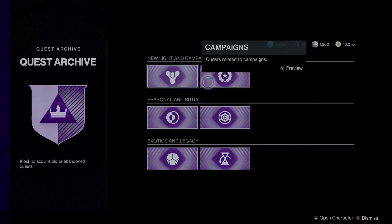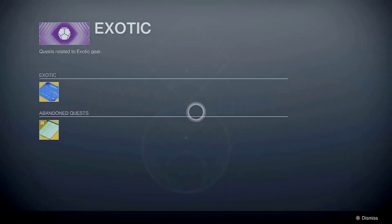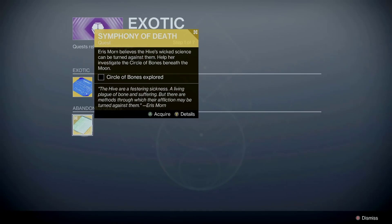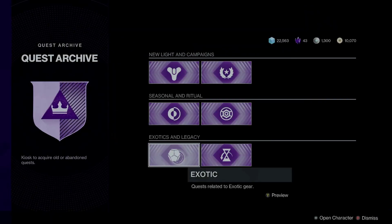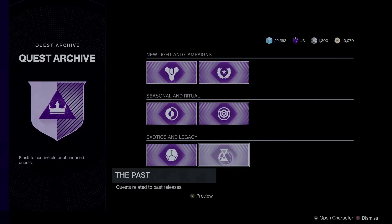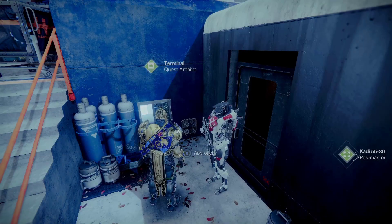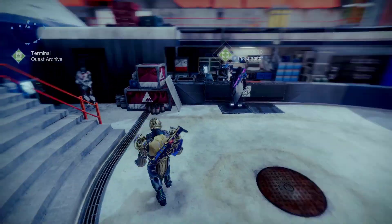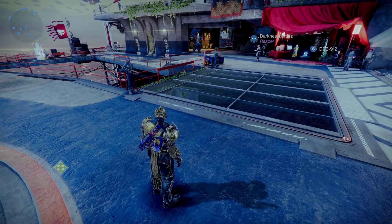Here you can see all the quests pertaining to that character. If I check the exotic ones I can see what I have abandoned and pick them back up. Some quests are specific to a character because you've already completed them with another character — they'll stay on the one character you haven't completed them with because you abandoned it there. As you can see, past quests are also here. This quest archive is available so you can come pick them up from the Tower, but it's not the only place.